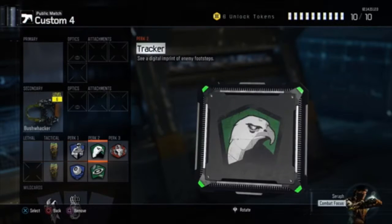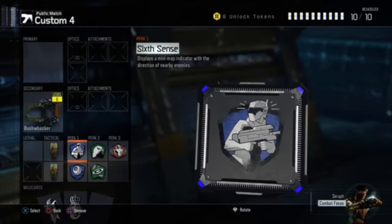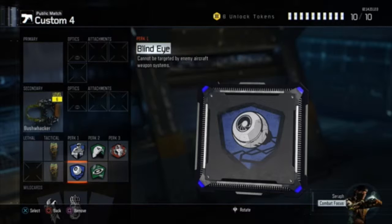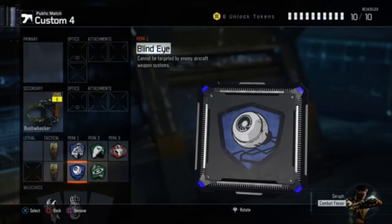Now, these are the things I'm going to be using with it. I've got 2 concussion grenades to stun people and easily kill them. I've got Sixth Sense and Blind Eye in perk 1, so that I can see people nearby or show up on my mini-map and we cannot be targeted by things like Wraiths.